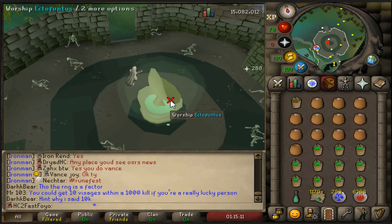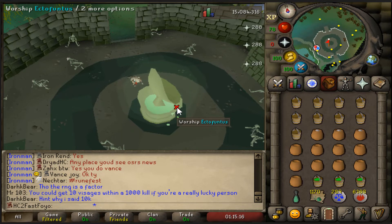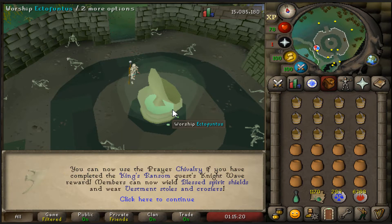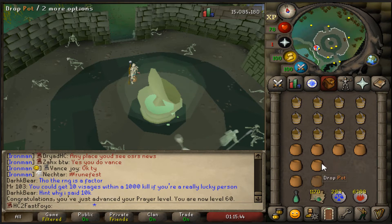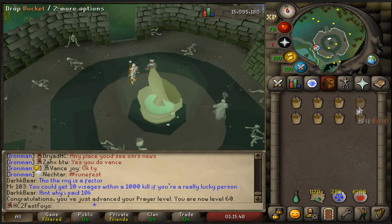This is going to be 60 prayer. I've honestly only been working on this for maybe about an hour, so that's pretty nice. All those levels and I'm now up to 60 prayer - I can use chivalry. I'm going to do that quest pretty soon, but first I know what I want to do.